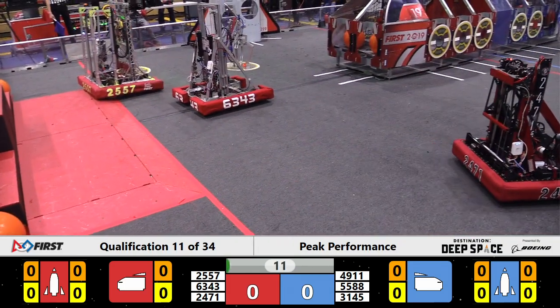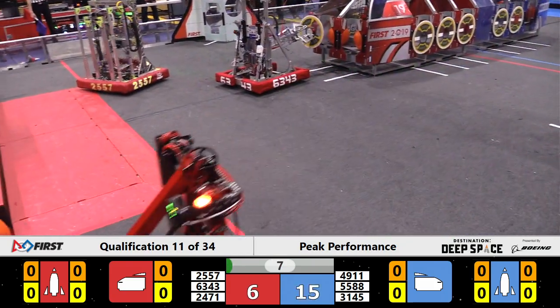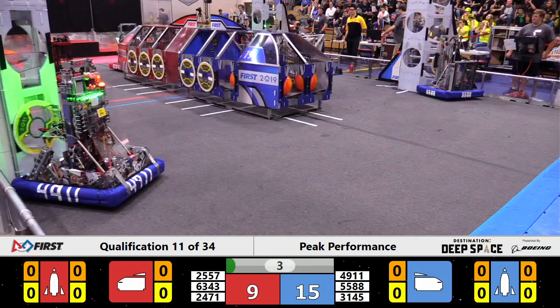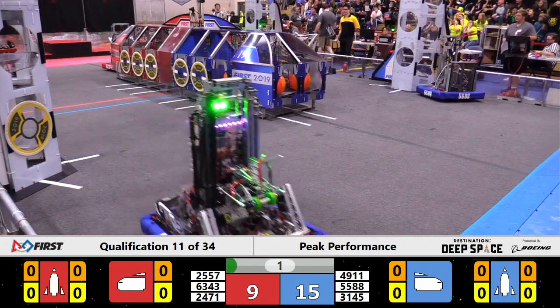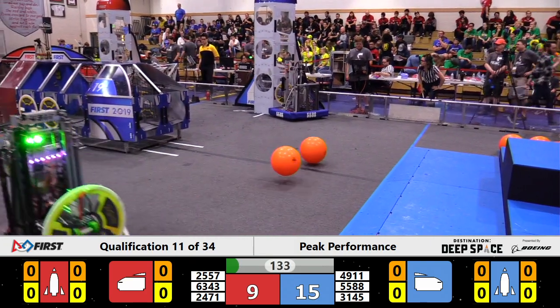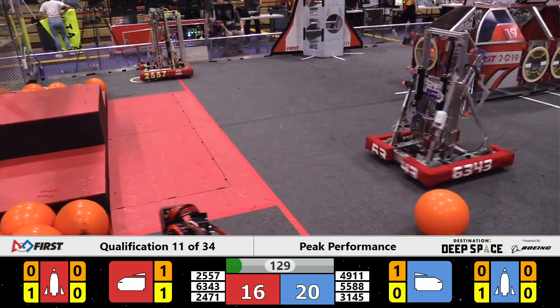Qualification match number 11 gets underway with two from each Alliance making their way out of the Hab. Now three from Blue — can we get the third on Red? Yes, we can. They'll break that plane and away we go. Drivers are either driving with a bit of a blindfold in front of them or the robot operating on pre-programmed instructions during the sandstorm period.